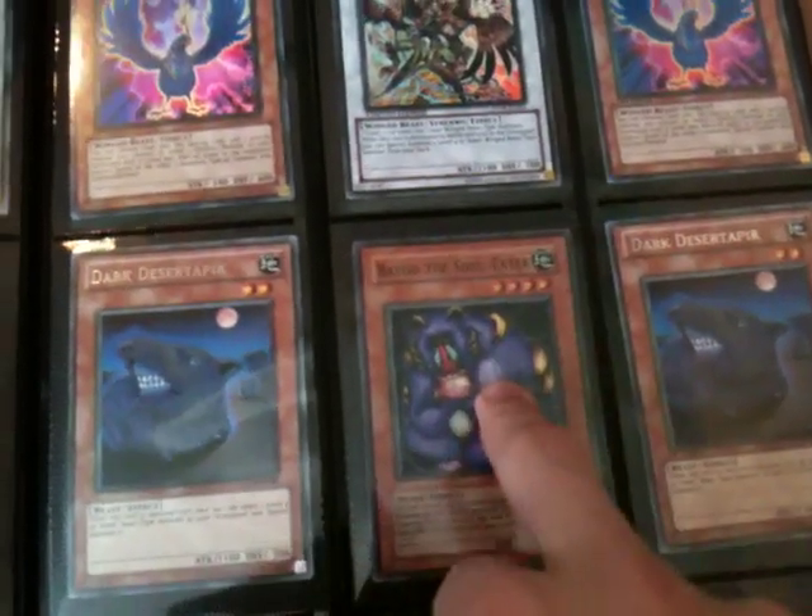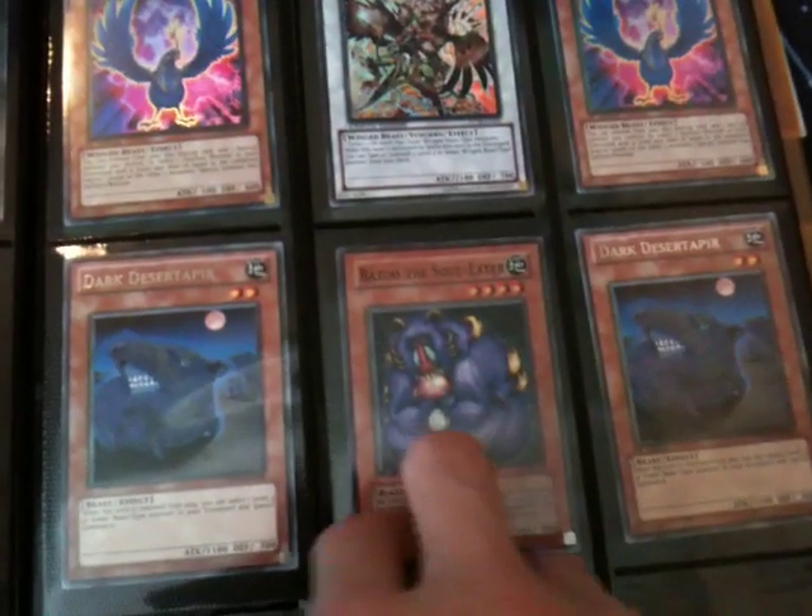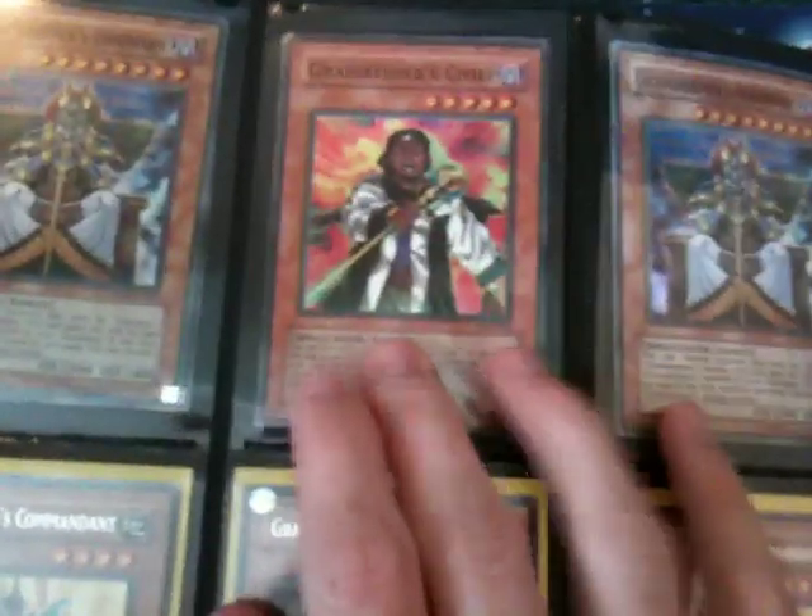Two Dark Desert Taper, one Bazoo in Super — but I have it in Super Rare and Common so whatever rarity you want let me know. Some Nimble Sunfish for my fish deck. I've got about three Gravekeeper's Visionaries in Super, Super Gravekeeper Chief.